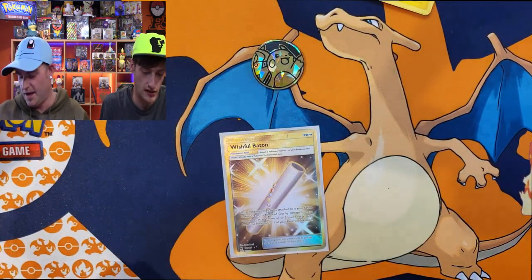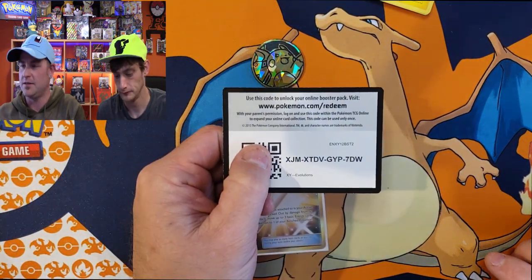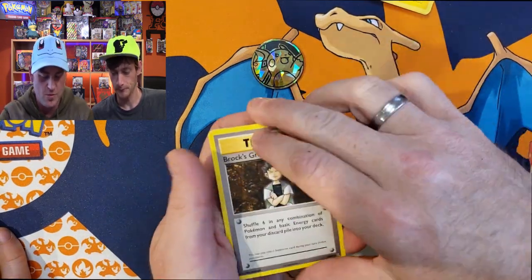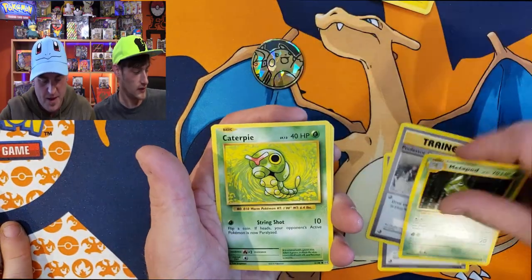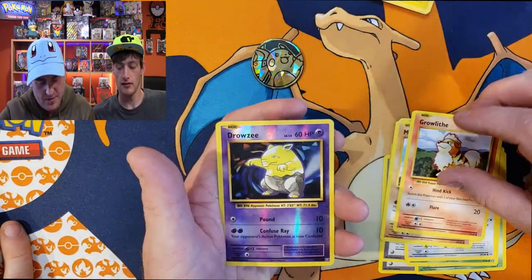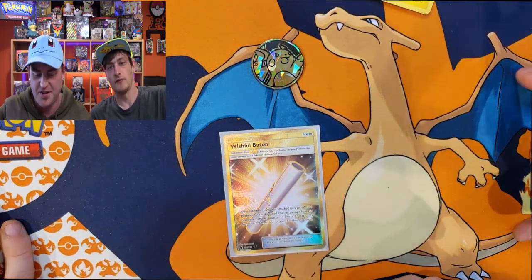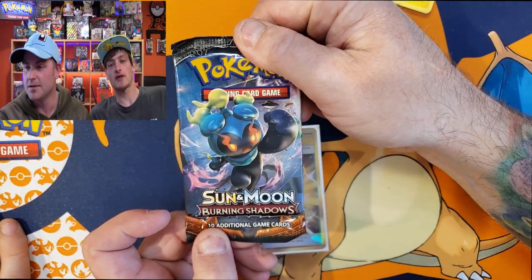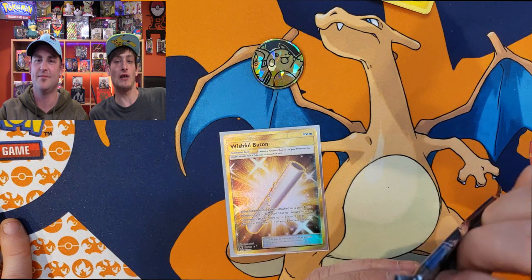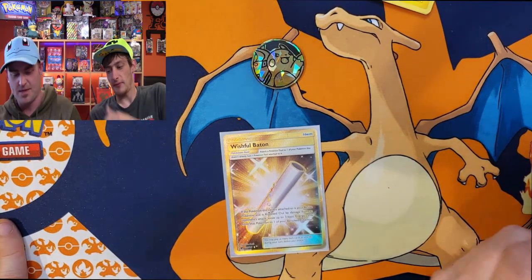I'm gonna do my second pack with XY Evolutions and save the Burning Shadows for last. Here we go - we got the Evolutions code, grab that guys. One, two, three to the front and we got Brock's Grit, Metapod, Caterpie, Pikachu, Growlithe, reverse Drowzee, and a non-holo Starmie. Nothing too special there. Just want to remind you Canucks - today is the last day of the giveaway, so make sure to like and subscribe, check out last Wednesday's video, and leave a comment.